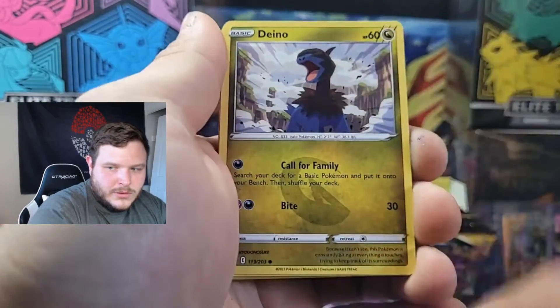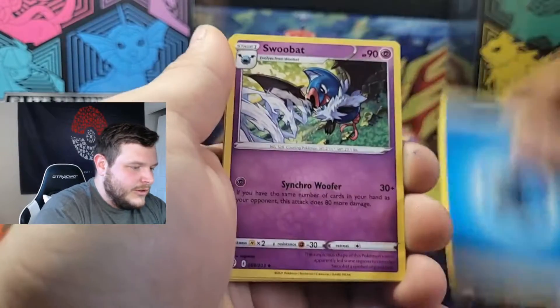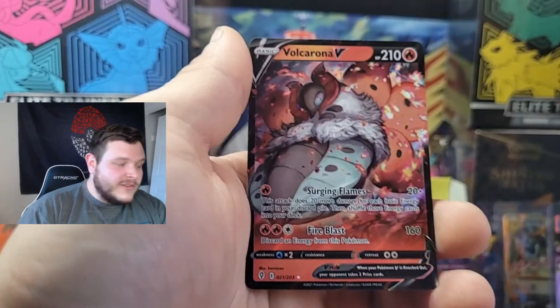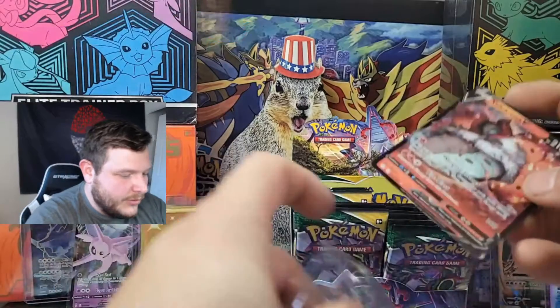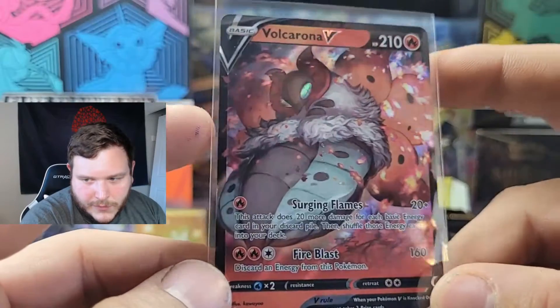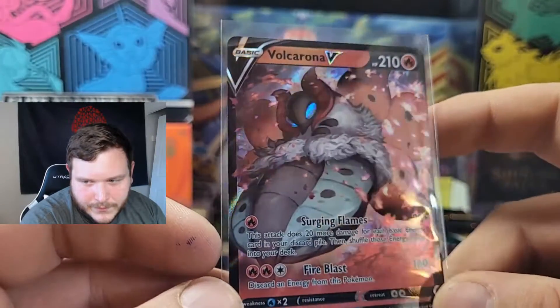Next pack: Petlul, Dino, Teddiursa, Tentacool, Rufflet, Energy, Swoobat, Digging Gloves — there's Digging Gloves reverse. And just on cue — Volcarona V, an ultra rare! It's not a full art, but it's an ultra rare. There's a hit for the right-hand side, their first hit! I love how his eyes just glimmer, makes him look pretty intense.